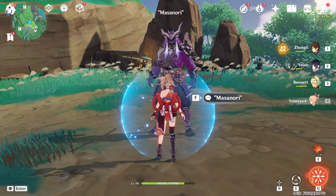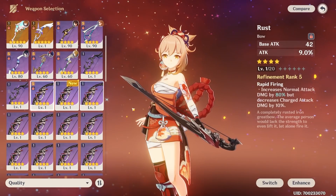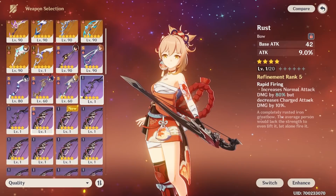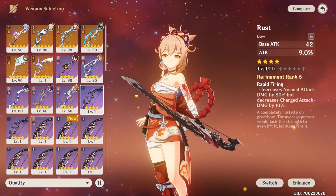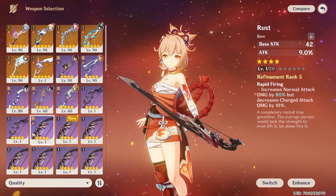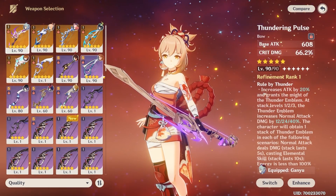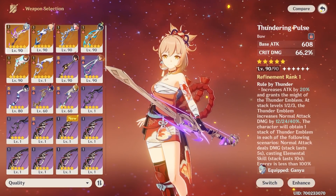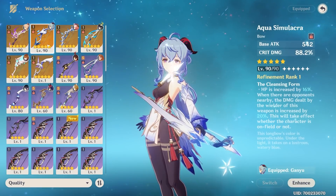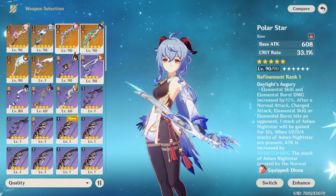So it's definitely overall weaker than Thundering Pulse for Yoimiya, but not by a lot. Compared to Rust, it's hard to say as I have a level 1 Rust and I have no plans to really max out a Rust, because I don't think Rust is gonna be better than Thundering Pulse. It is by far her best free-to-play weapon, but still don't think it's as good as Pulse. So definitely solid — doesn't beat Thundering Pulse for Yoimiya. I think the main contender, outside of Yelan of course, is gonna be Ganyu. Of course, she does have Polar Star as well.